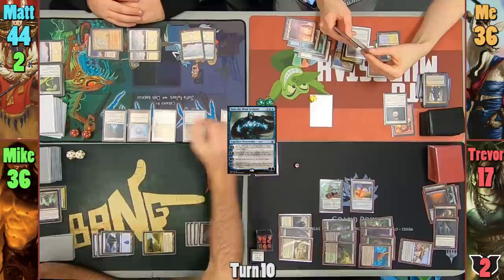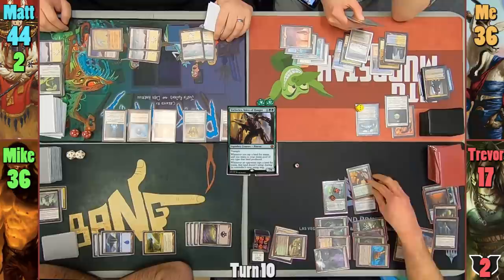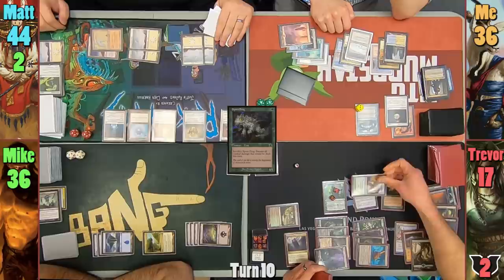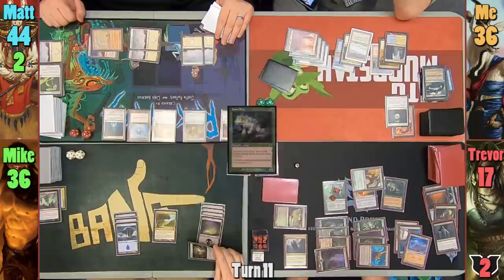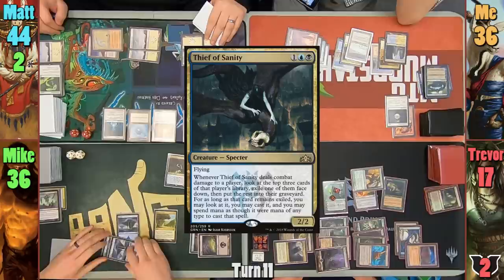Trevor draws and upticks Nissa, revealing a Volrath's Stronghold and putting it to the field. He casts Vorinclex in his main phase and puts the Boots onto the Praetor. Trevor then casts Sporefrog and plays a Forest. Vorinclex takes care of Jace, and Trevor passes to Mike. Mike plays a Bazuka Bog targeting Trevor. With the Bog trigger on the stack, Trevor activates Volrath's Stronghold to put Mikaeus on top of his library. Mike casts a Thief of Sanity and passes to Matt. Matt draws and passes to me.